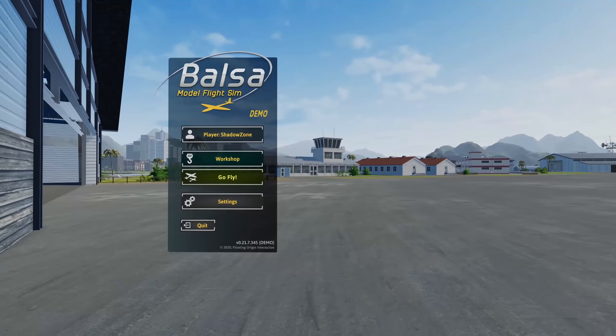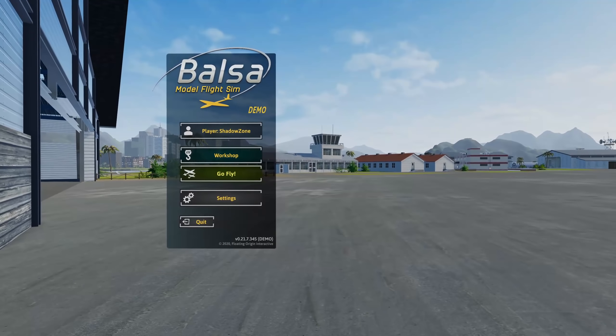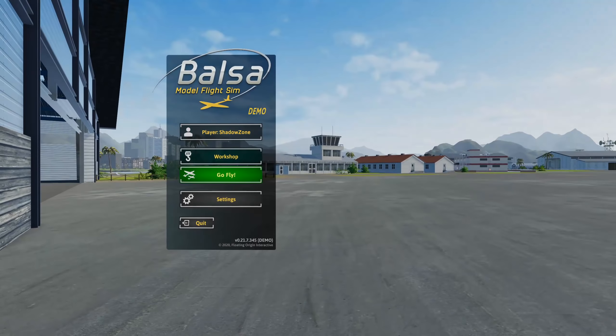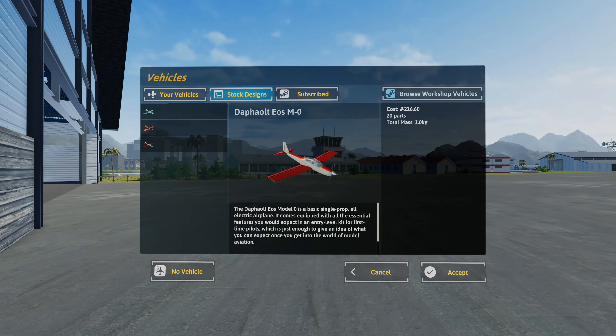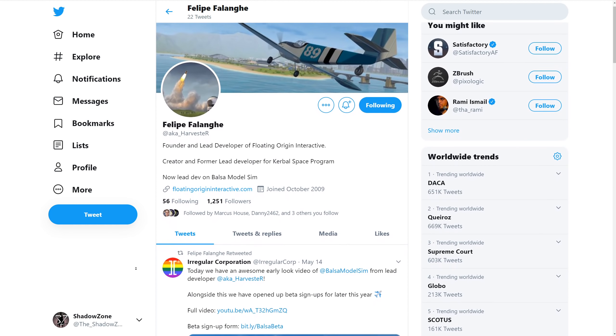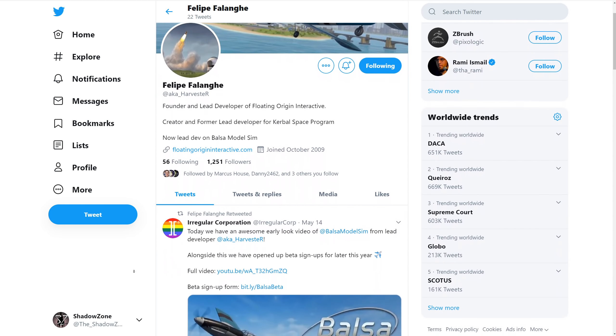Hello everybody and welcome! Today we're looking at the first demo for Balsa. If you're wondering why, this is the new game from the original creator of Kerbal Space Program, Felipe Falange, who usually went by the nickname Harvester.